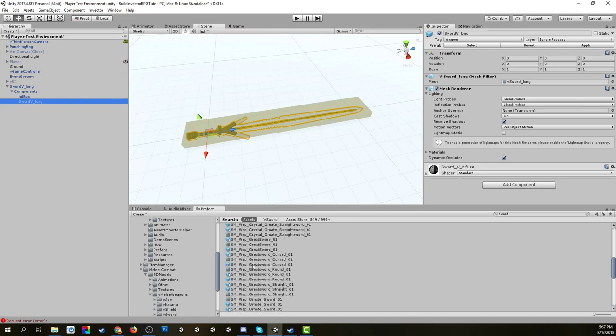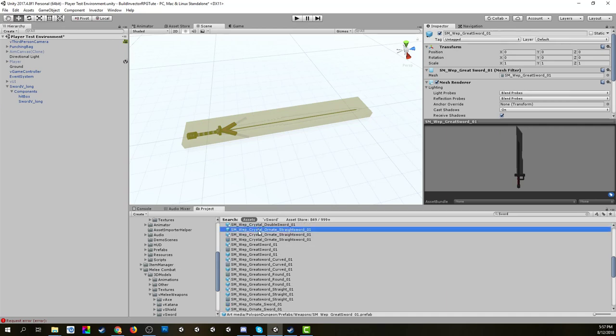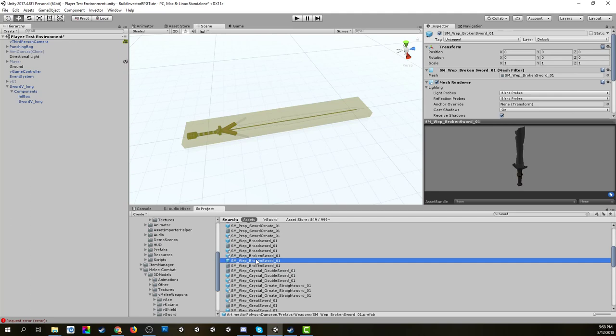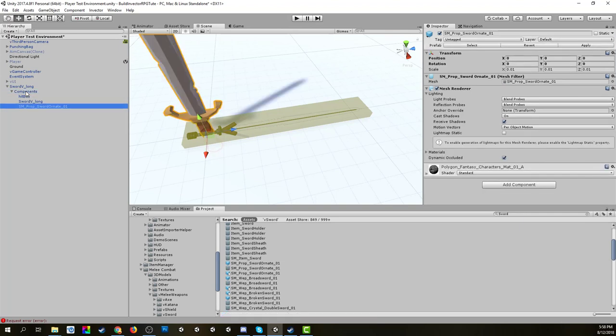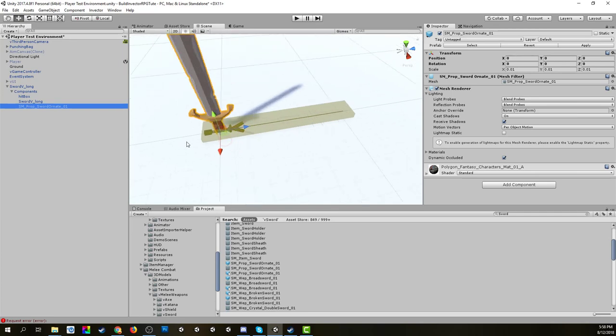It's very simple to swap it over. I've already searched for 'sword' so we just need to find one that matches. That one is a bit too Final Fantasy-ish; there's a crystal ornate sword that looks pretty cool — but no, I want a regular sword. Here's an ornate one, a bit beaten up — but beaten up is fine for what we want. We'll drop it into the components and make it a child of that.